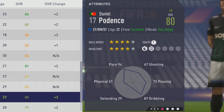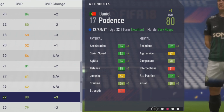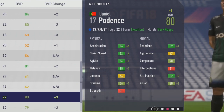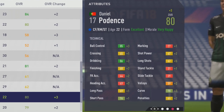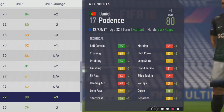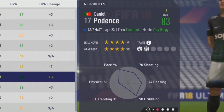He has the Flair and Tactical Dribbler traits. After the first season, he gets a plus three overall, with plus four to pace, agility, balance, and stamina up by a point, attack positioning up by two, and a point of improvement to vision. He also gained: ball control up by three, dribbling and finishing up by two, heading accuracy up by seven, passing up by a point, long shots up by five, shot power up by two, and curve up by three points.